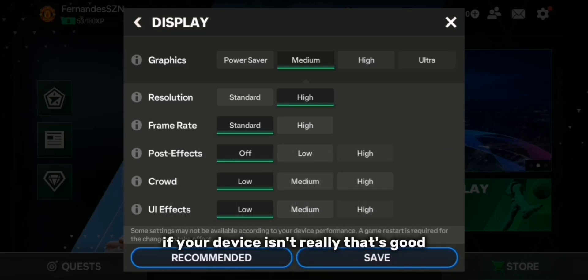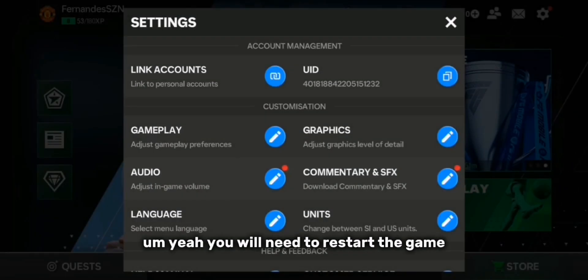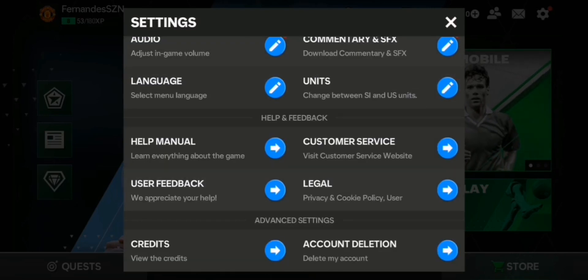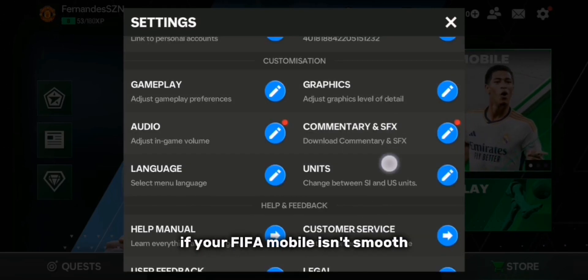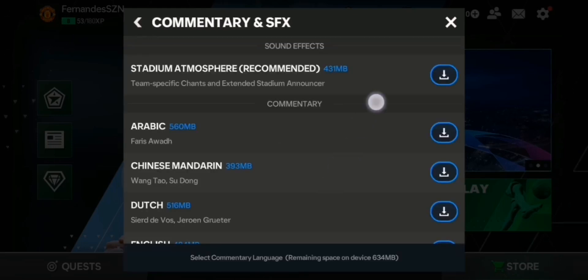You will need to restart the game to apply the changes. Those are the best settings if your FIFA Mobile isn't smooth — just do that and you're good.